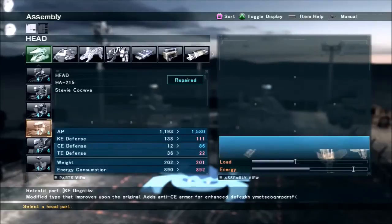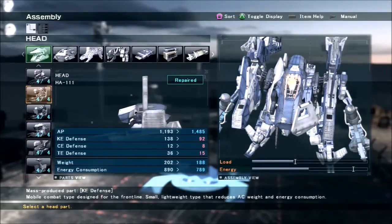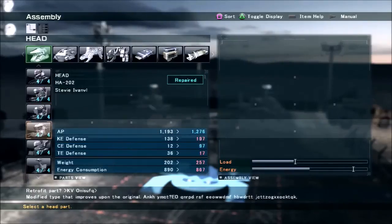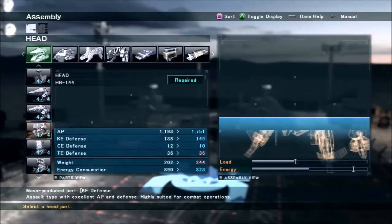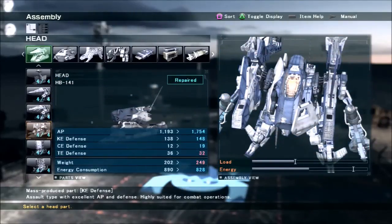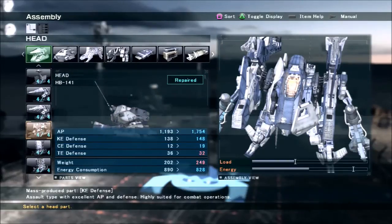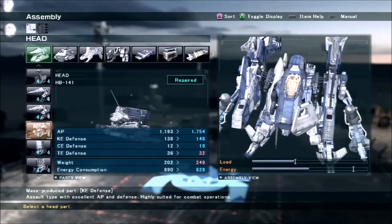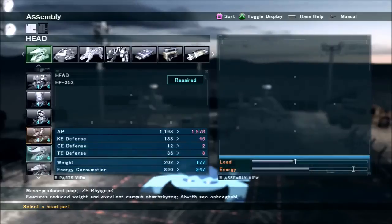Long camera is nice but not necessarily necessary for this build, because you're fighting in close range primarily. But when you get forced into mid-range by an enemy who's faster than you, you have to have that mid-range option. Otherwise you won't be able to lock on in time — it's very possible for someone to sit outside your lock-on range and fight you comfortably.